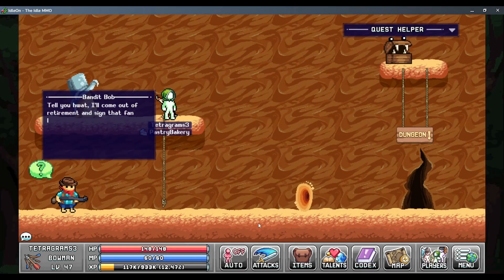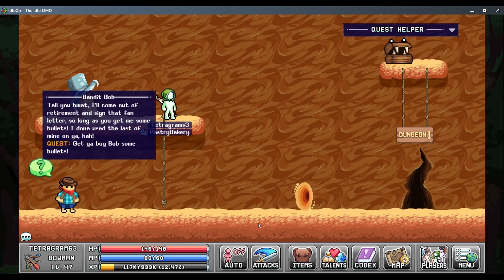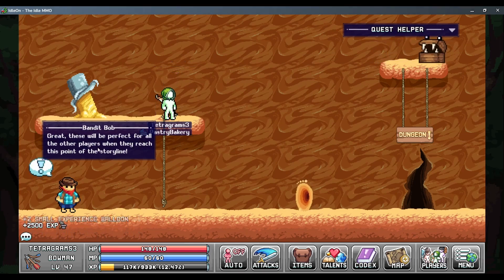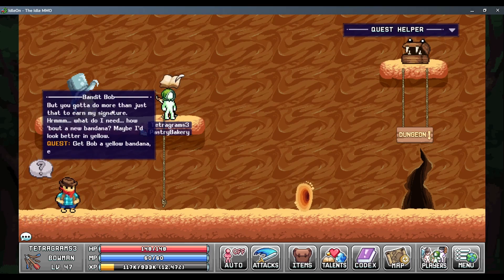Let's talk to him. He says: 'I'll come out of retirement and sign that fan letter, so long as you come get me some bullets. I don't use the last of mine on you.' So get him bullets. These will be perfect for all the other players when they reach this point of the storyline. But you've got to do more than just that to earn my signature - how about a yellow bandana? Maybe I'll look better in yellow. Get Bob a yellow bandana, even though it would ruin his style.